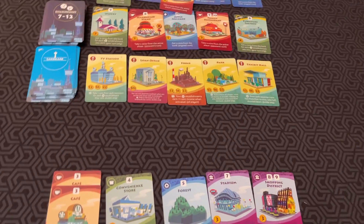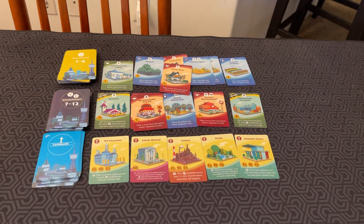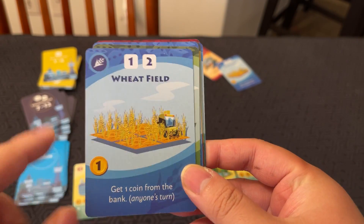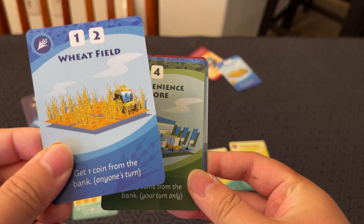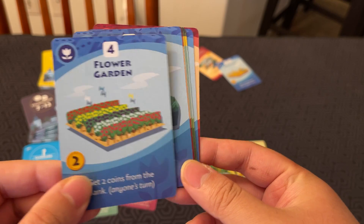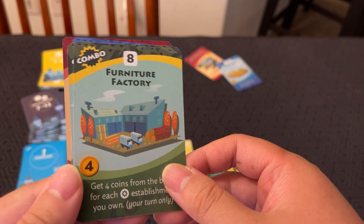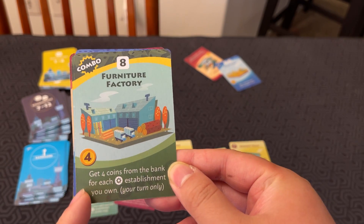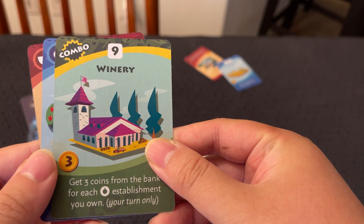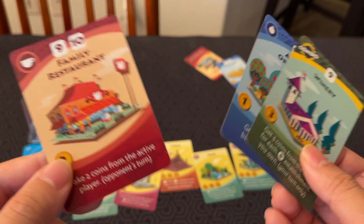On each player's turn, you roll dice, cards activate, and people get money. Here are some examples of what cards look like: the sushi bar, you take three coins from the active player. Wheatfield, if anyone rolls a 1 or 2, you get one coin on anybody's turn. Flower Garden, get two coins from the bank on anybody's turn. Furniture Factory, get four coins from the bank for each sun establishment you own.